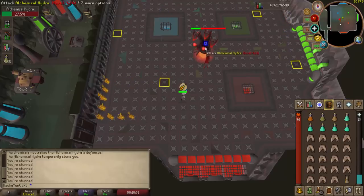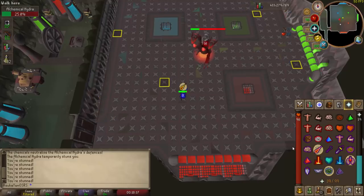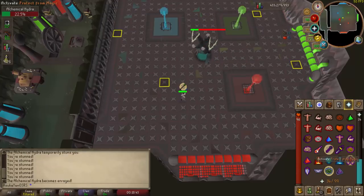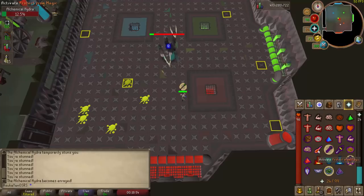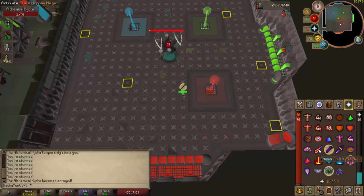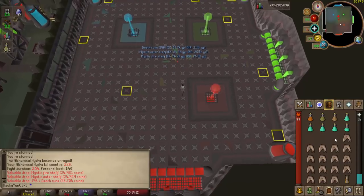Before the Hydra goes into its black phase, pay attention to what attack style it is using, because once it turns black it will use the opposite attack style to start. It was using mage, so now it will start with range. Switch your prayers every attack to avoid the jad-style attacks, and after the third attack run when the attack animation starts to avoid the poison. From here it's smooth sailing as long as you hit your prayer switches — be wary of this phase because it can hit over 50 if you miss a prayer switch. With that, your kill is done.